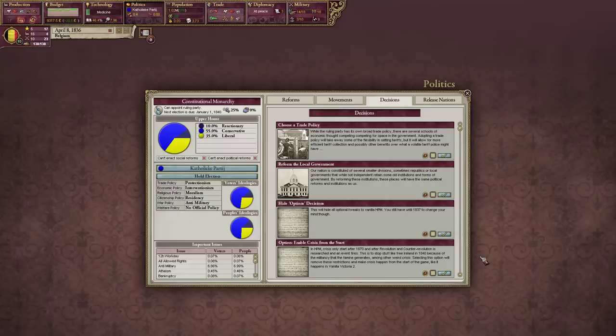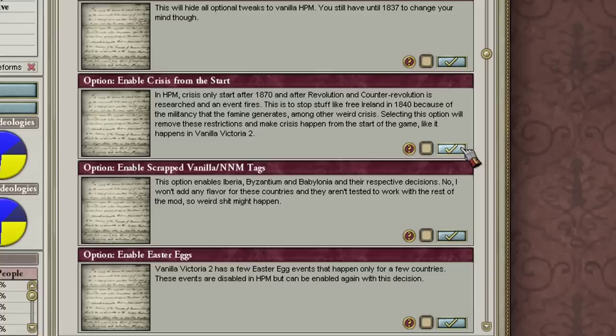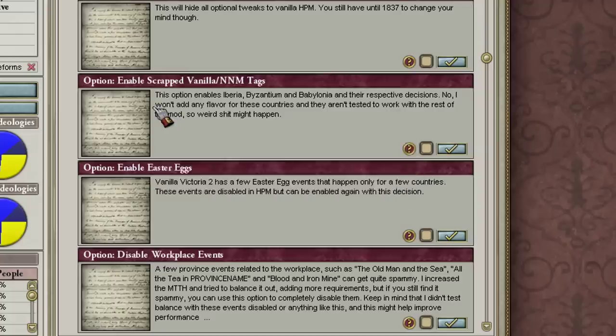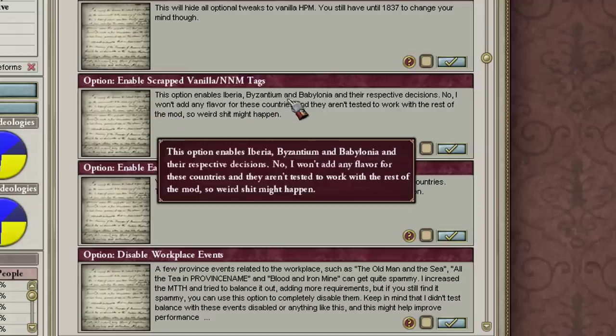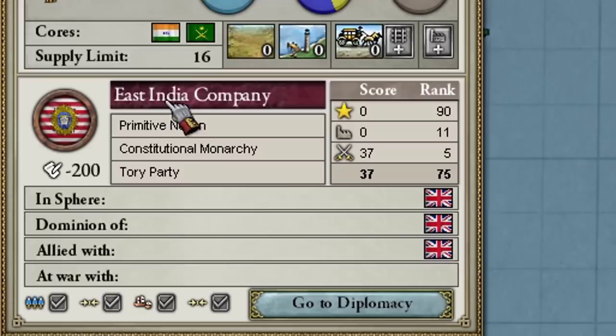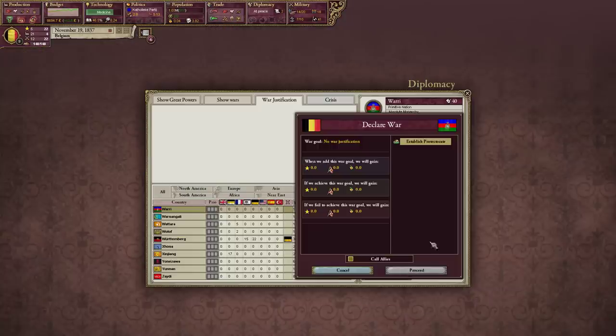I'm using a mod called HPM, and since we're done with the main series we're going to have a bit of fun. We're going to put crises on from the start - usually they don't activate until 1817 - and enable all the other fun options. There's also an option to enable the East India Company but it's apparently very buggy, so we'll see what happens. First I need to make a quick pit stop to the Bank of Africa and make a very big withdrawal.